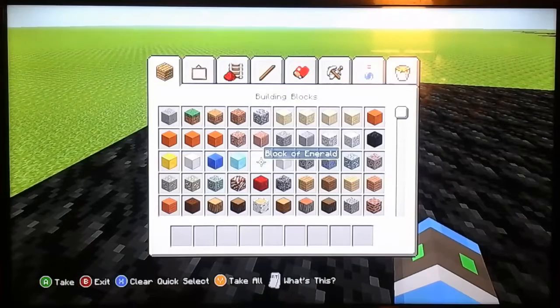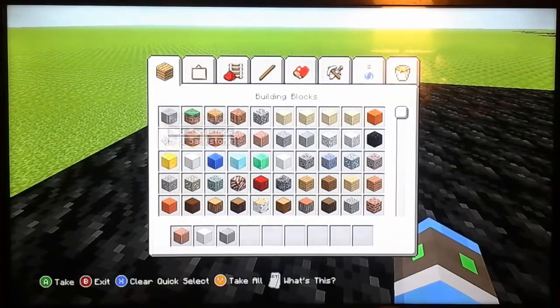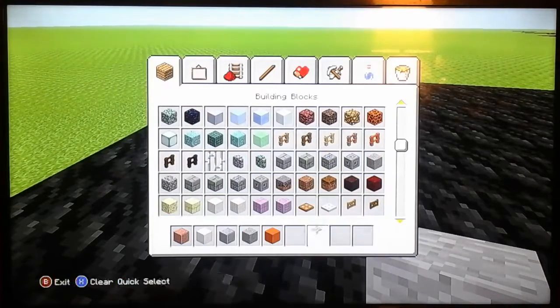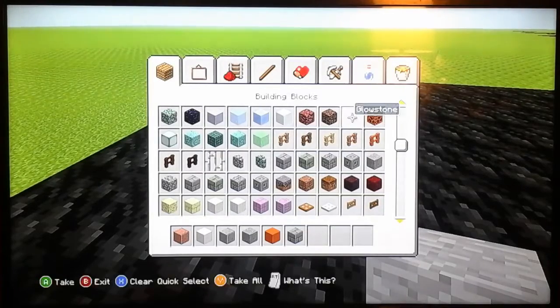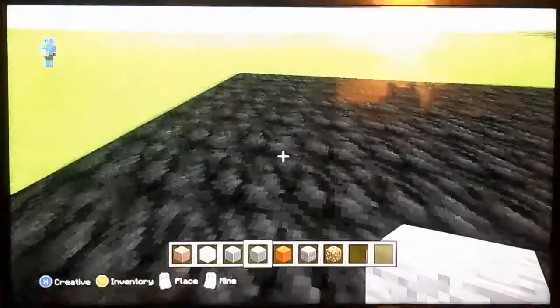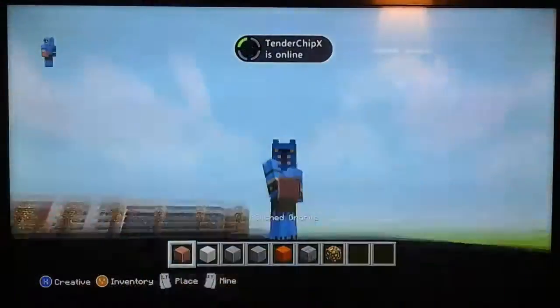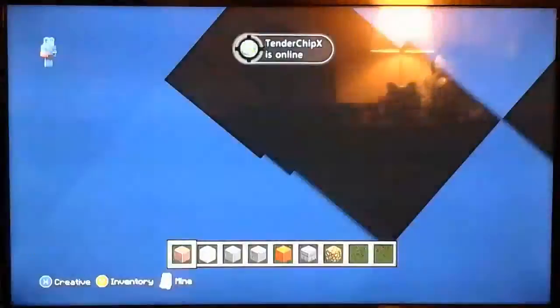So what you need is some polished granite, some quartz, this block, and a site, some stone, smooth red sandstone, stone bricks, and some glowstone. Another friend is online, so yeah, let's get to it.